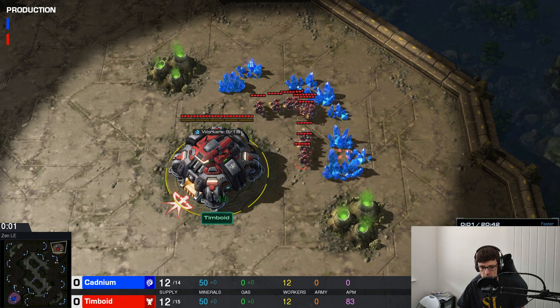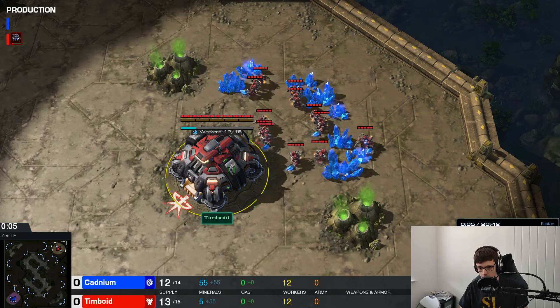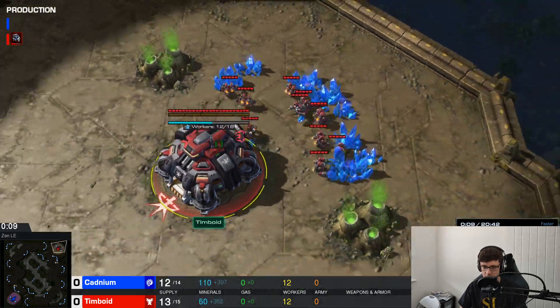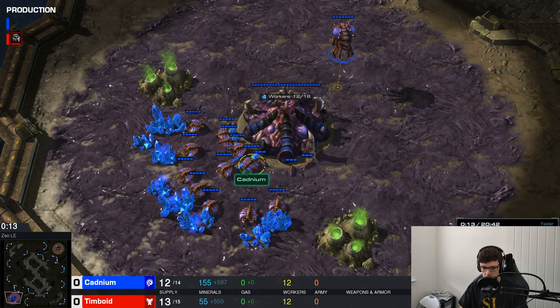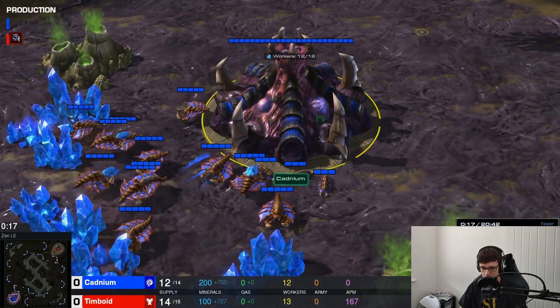Ladies and gentlemen, welcome back to another DaneCast. This time, we have another game from our friend Tim Boyd. He's playing the Red Terran in the top right of Zen LE, and his opponent is the Blue Zerg. We've got red and blue colors here — Blue Zerg — so it looks like it's probably a ladder game.